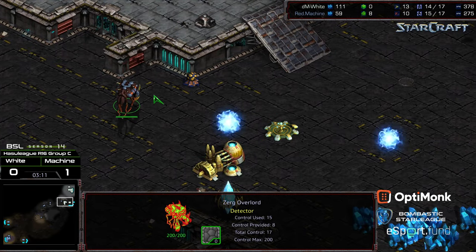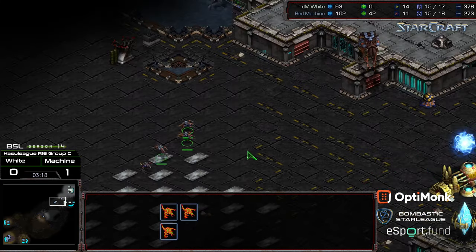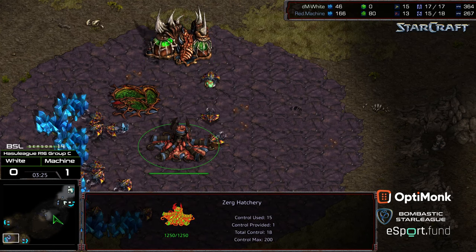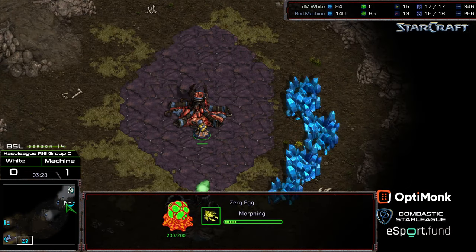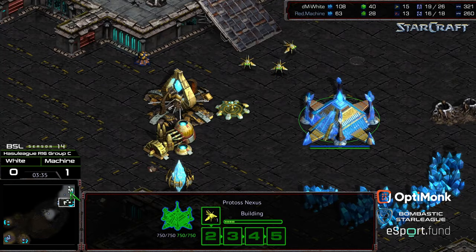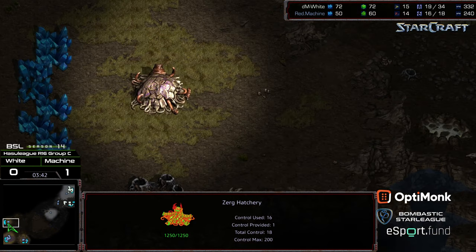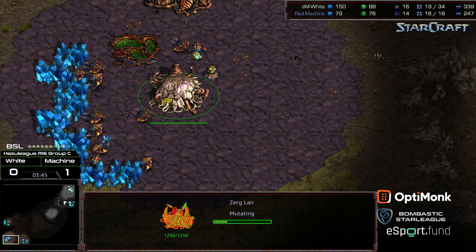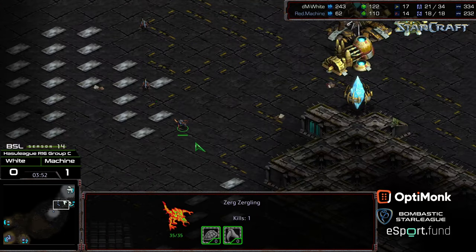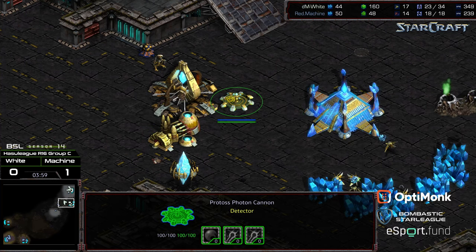We'll see if additional probes are able to sneak out. An overlord is wandering along the corner, wanting to dedicate to the main. Some zerglings are nearby — I'm curious if zergling speed is going to be upgraded to continually deny the scout. Natural expansion is up, White moving to saturate that. No additional gateway, Cybernetics Core, etc. as of yet. It looks like we are seeing three hatch — so three hatch, potentially mutalisks, potentially moving back to that four-hatch style. Machine not opting to go for 9/7/3, but White in the meantime needs to prepare either way.